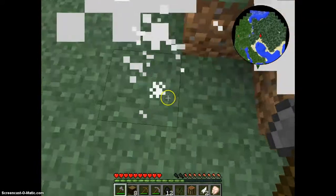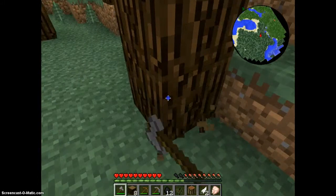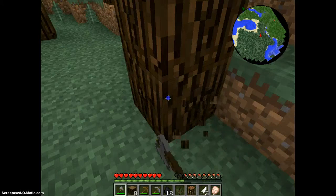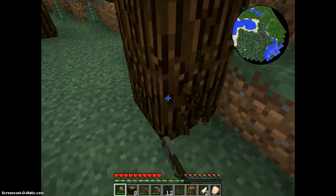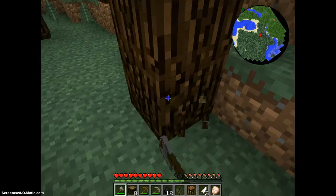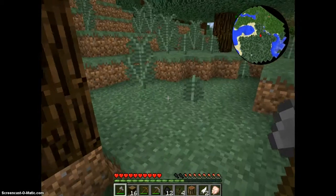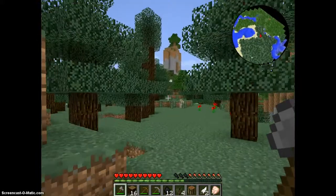I've got Damage Indicators as well — I love that mod. I've also got a little minimap; it's not Rai's Minimap, it's called Map Writer — that's what it is. It's not as good as Rai's Minimap, but I couldn't get Rai's.